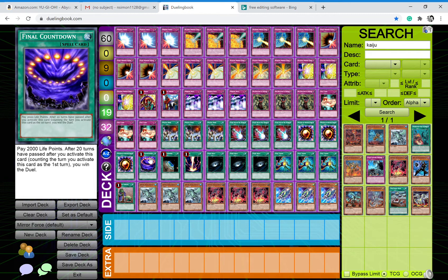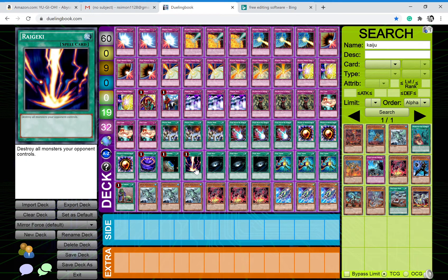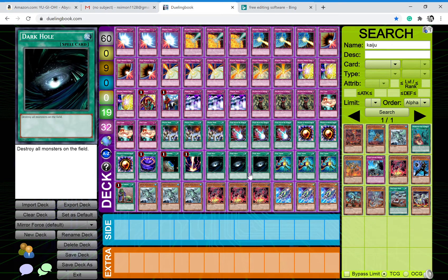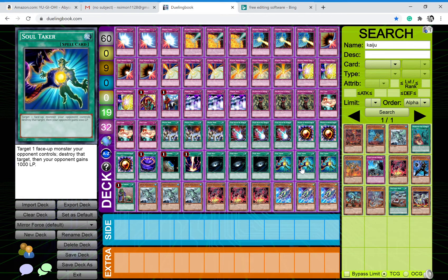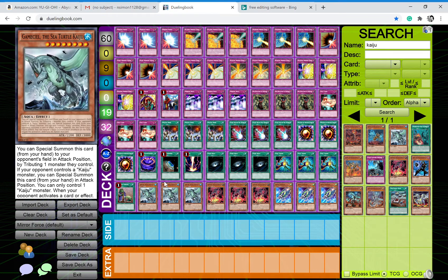My win condition for this deck is Final Countdown. I ran a Terraforming just so I can search Mystic Mine. I play one Raigeki to destroy all your opponent's monsters, one Dark Hole to destroy all monsters, and one Soul Taker to give your opponent life points — it's not exactly great, but it's a form of destruction and your opponent gains life points from it. One Upstart Goblin — I really wish this was at three — you gain advantage and synergy with Bad Reaction to Simochi.